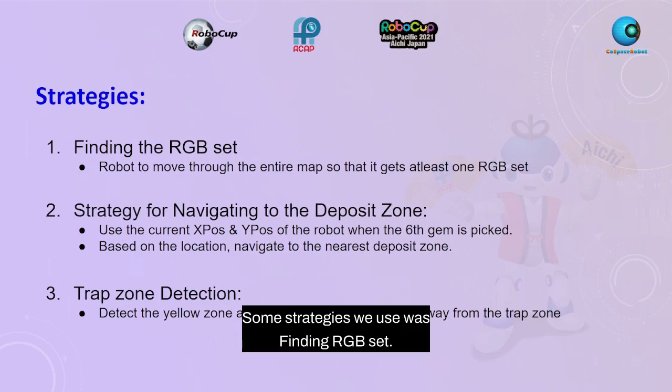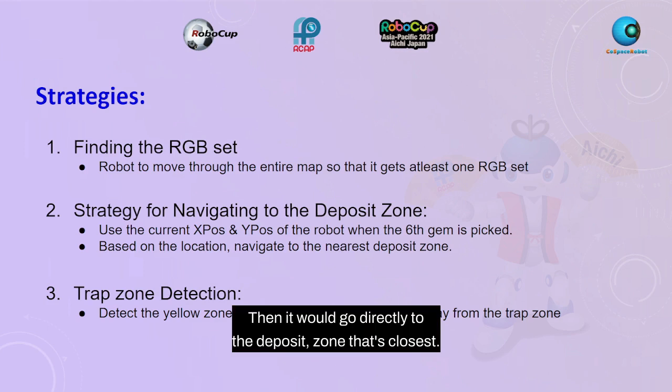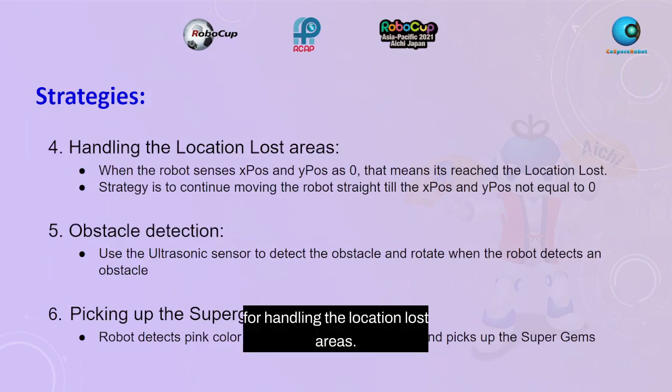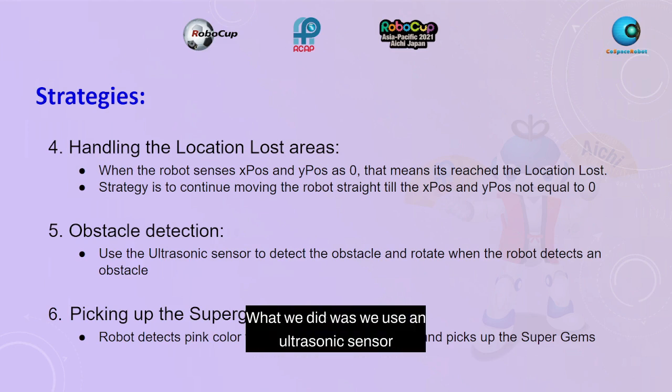Some strategies we used: for finding the RGB set, getting one RGB set earns a super gem and extra points. For navigating to the deposit zone, if the robot became full at a certain grid, it would go directly to the nearest deposit zone. For trap zone detection, if it detects yellow, it turns away. For handling the location lost areas, when x and y equal zero, the robot moves through without stopping or turning. For obstacle detection, we used an ultrasonic sensor to detect nearby obstacles and turn away. For picking up the super gem and super gem plus, we coded for the color pink — if pink is detected, the robot picks up the object.